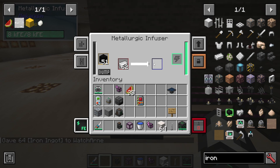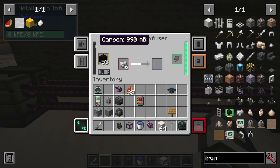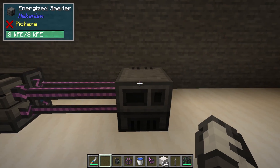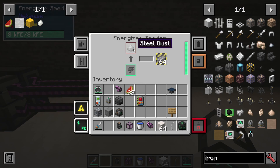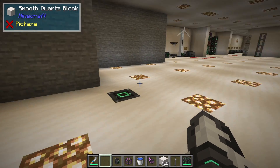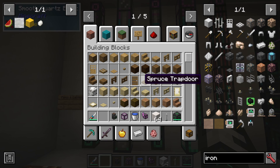You can see the iron is being turned into enriched iron. If you make another metallurgic infuser and put carbon in it, that'll turn the enriched iron into steel dust. Push that into an energized smelter and you've got your steel ingots. Now let's look at how to make advanced, elite, and ultimate versions.